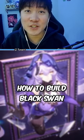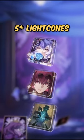How to build Black Swan in Honkai Star Rail. For 5-star light cones, give her Reforged Remembrance, Patience is All You Need, or Solitary Healing.